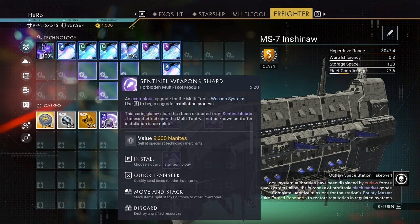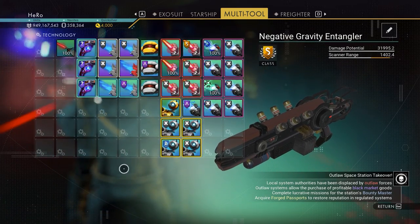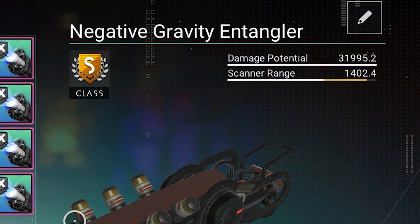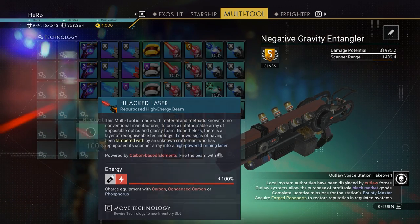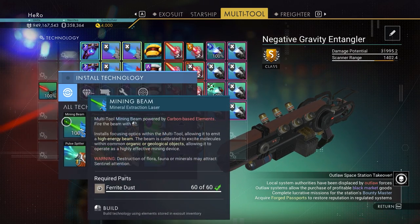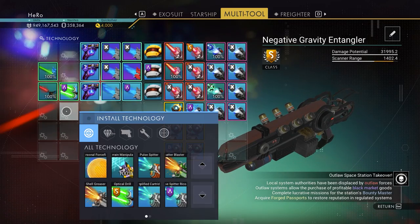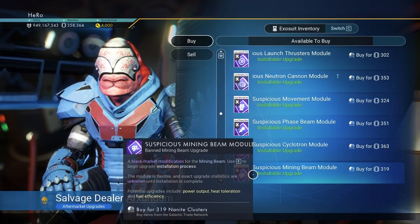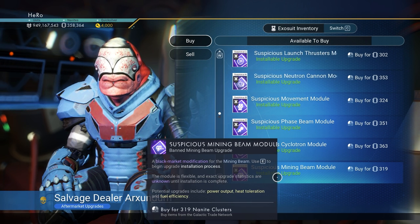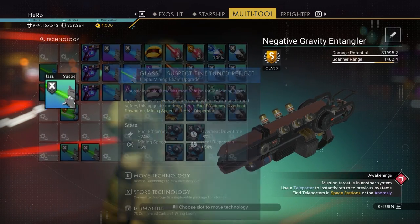Look at our damage now — almost 32,000. That's actually very high, and we're not finished yet. The next thing we need to do is move the laser here and install the mining beam above it. We need to install the Advanced Mining Laser next to the laser, and under it install the Optical Drill. Now we need three illegal upgrades for the mining beam — you can see this guide sells them. I got three mining beam upgrades — they're actually quite good. We need to move three of them there.